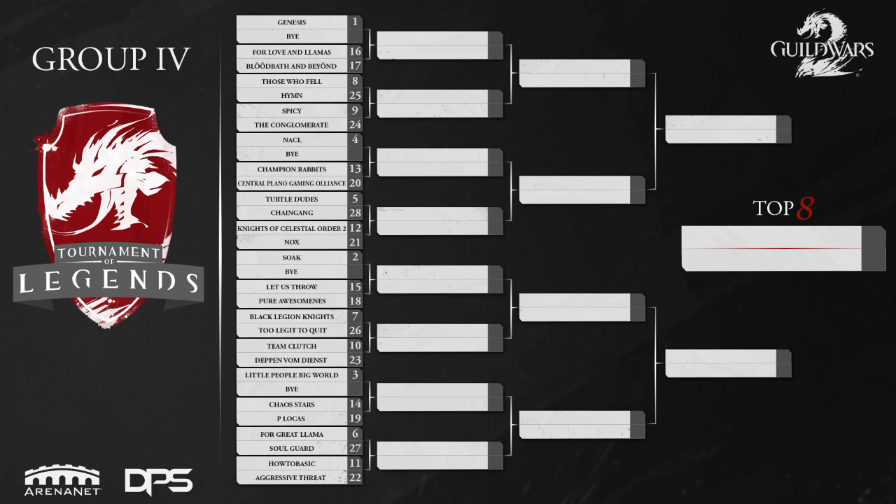Looking at group four, this is going to include Genesis as well as Soak — the two favorites we kind of expect to see. Genesis is one of the stronger teams in this tournament, someone we expect to go into the top eight at least. Soak is Tron Jeremy's team, known for using that Sword Dagger Condi build that annoys a lot of mid-tier teams. Soak has played in almost every single ESL over the past few weeks, so their participation was rewarded.